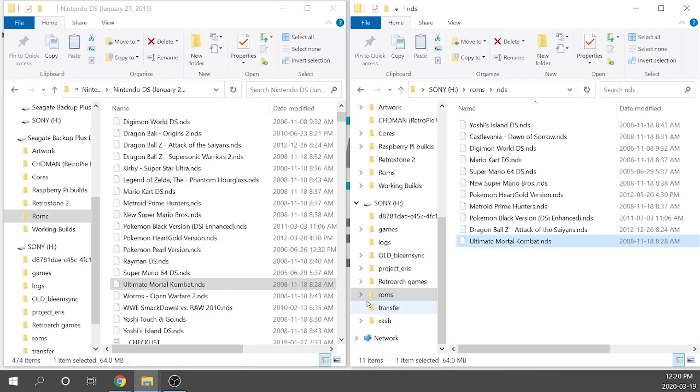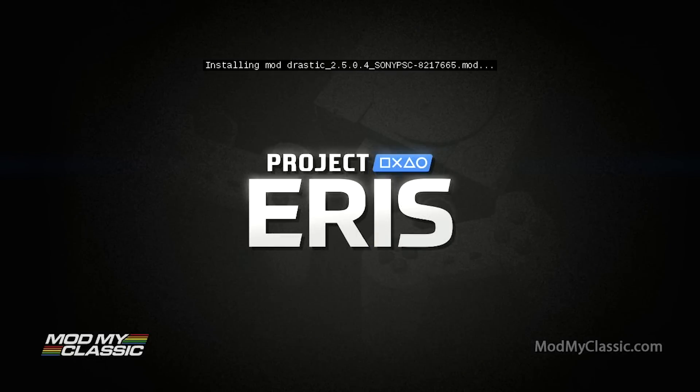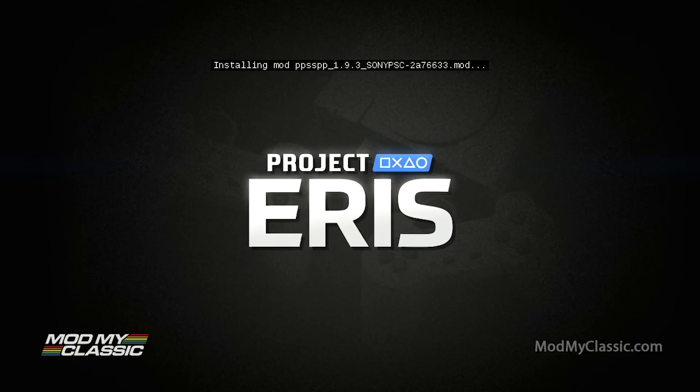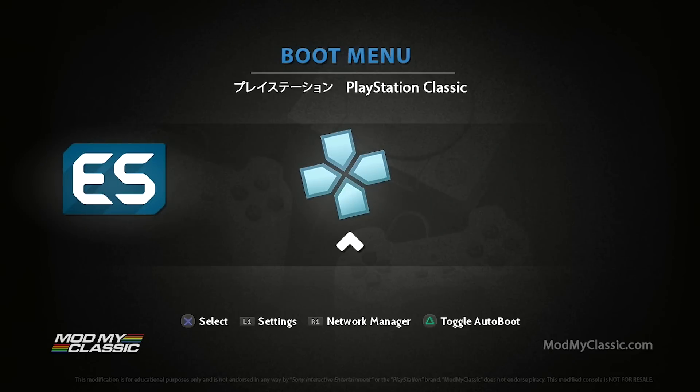Once we load it up, it's going to take us to our standard Project Eris splash screen, and it's going to start installing those mods. Depending on the size of the mods, it may take a little while. As you can see, it says 'Installing Mod Drastic' and 'Installing Mod PSP.' Once it's finished with the installation, it will take you directly back to your boot menu. As you can see now, we have access to the PPSSPP standalone emulator right on our boot menu.